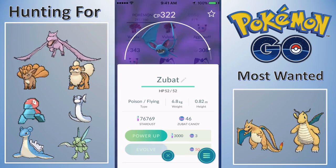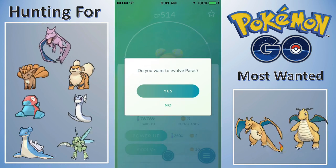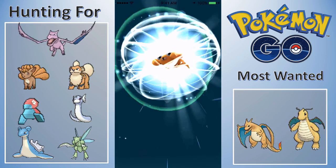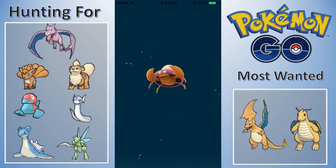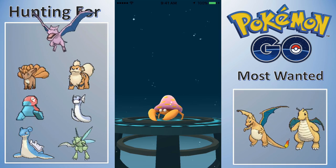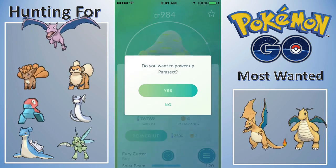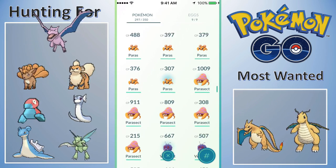Clefairies are what we're hunting today — we're about halfway to a Clefable. We have a Paras here to evolve into a Parasect. This isn't a new Pokémon; we've evolved Paras into Parasect a couple of times already, but this should be a nice Parasect, maybe around 1,200. I hatched a Paras from an egg that got me the candies I needed. Only a 984 Paras, but that's still my best Paras. It should get over 1,000 — and yes, 1,009. Let me get my first 1,000 Parasect.